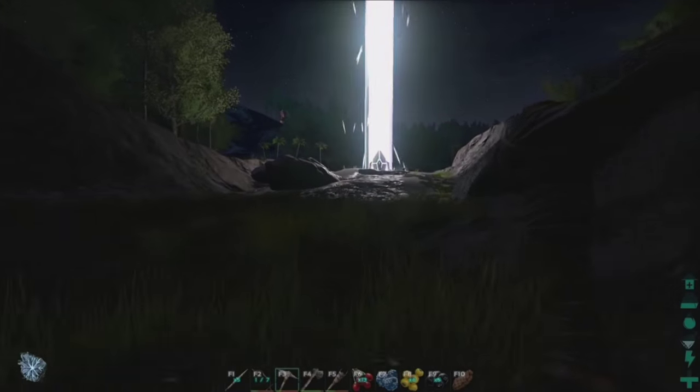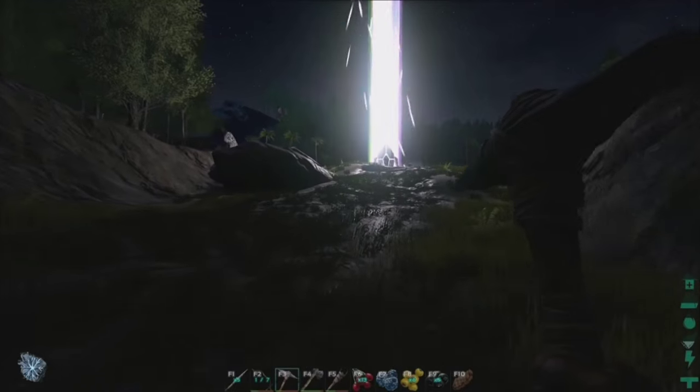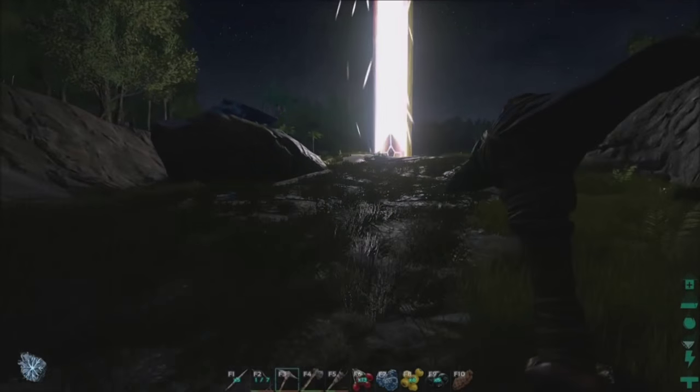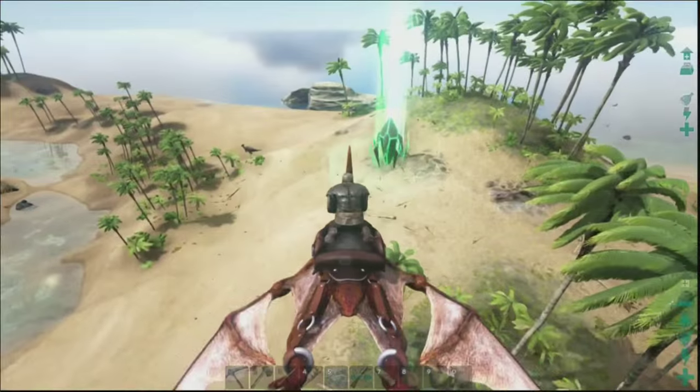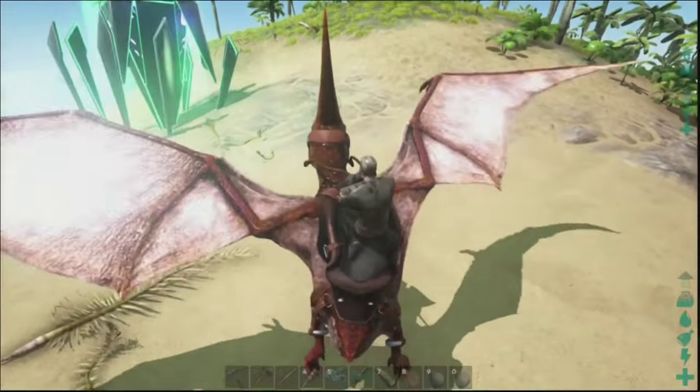Basically, as soon as you start on an island, within a few minutes of gathering items you should be at level three, and it means you can access the loot inside this white beacon. So the next one available is the green level — you have to be level 15 to access what's inside these green ones.